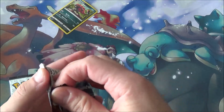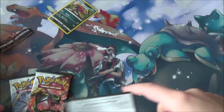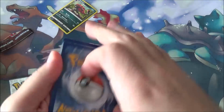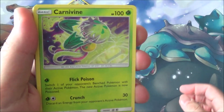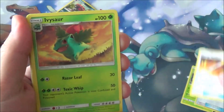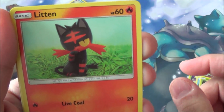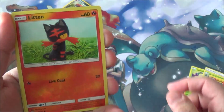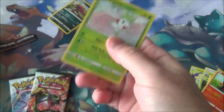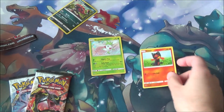Three packs of Shining Legends — let's see if we can pull something great. Here's a code card, toss that to the side. Starting off with a Carnivine, Ultra Ball, Damage Mover, Ivysaur, Quillfish, Shroomish, Litten — that's cute — Larvesta, Reverse Litten, and a Shaman. It's been a while since I've seen Shaman — that is a nice art, I like that. You're pretty much guaranteed a foil or an EX in every pack, so this might be akin to getting a rare in this set.